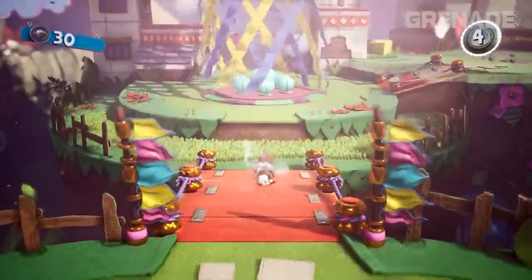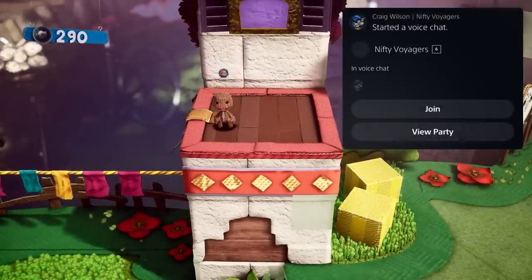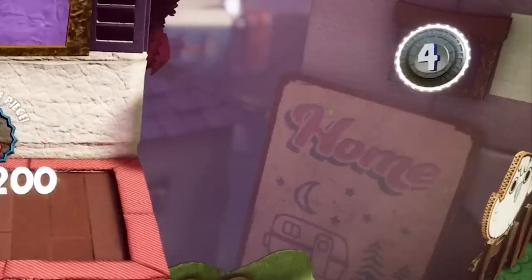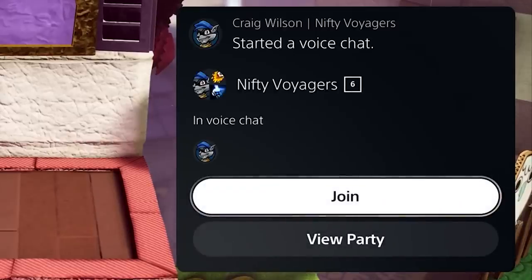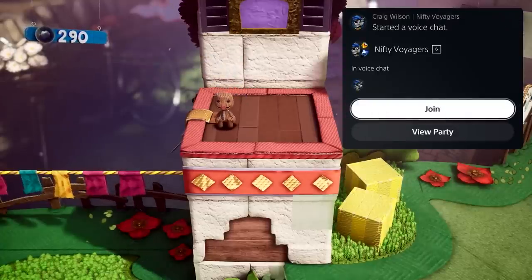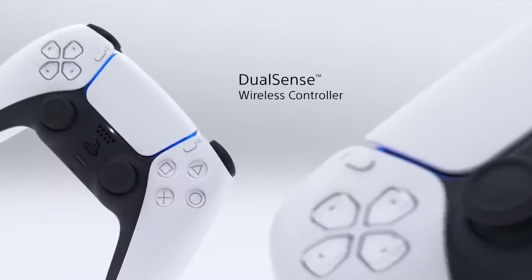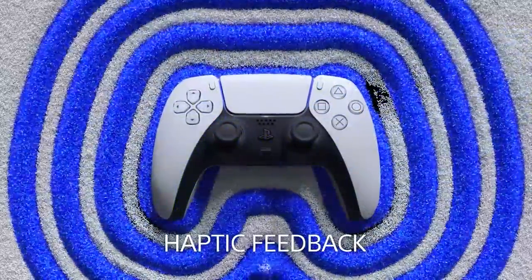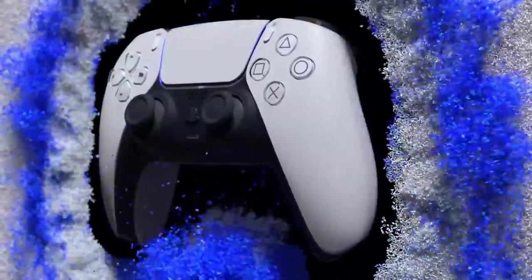What is your trophy level? Feel free to flex in the comments below. Next we saw the updated notification system, which builds on the limited interactivity of the PS4. As a friend request or invitation hits your screen, you'll quickly be able to instantly react — whether that's seeing who's in a party or instantly joining a friend. If you don't have a mic handy, it's not a problem as the PS5 controller has a built-in microphone, letting you quickly call out to a friend that you need five minutes. And yes, it can also be muted.